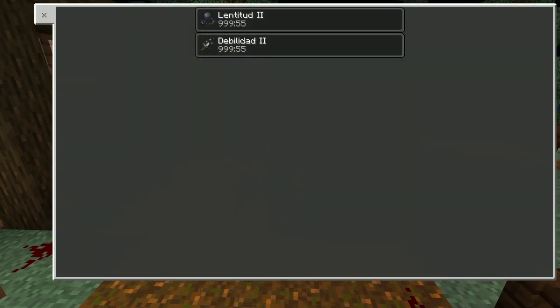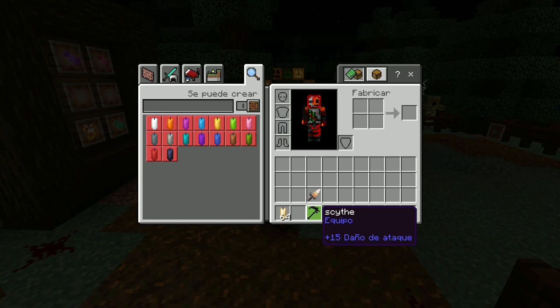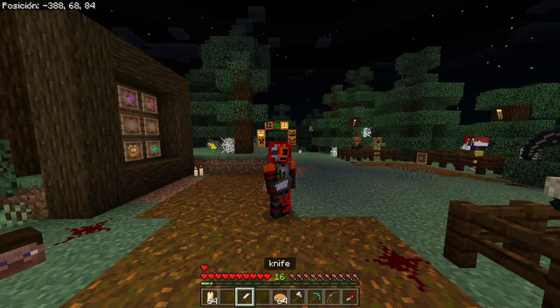The next weapon is the scythe, which gives you slowness and weakness 2 — don't ask me why, and don't ask me what the benefit of using this weapon is, because honestly I have no idea. Actually, never mind — I know now: it deals 15 damage, which is very, very good.